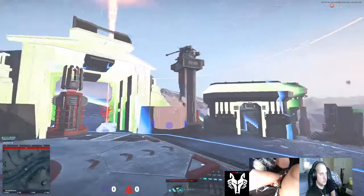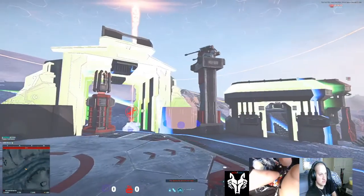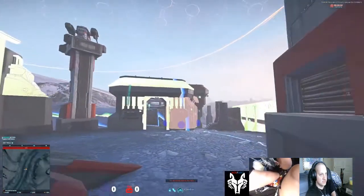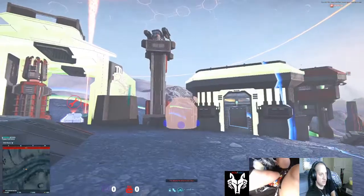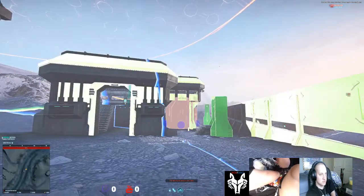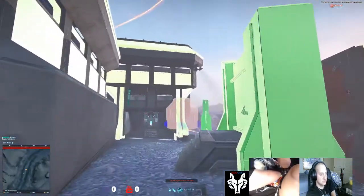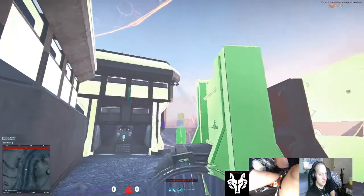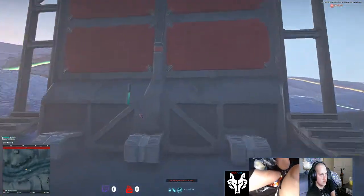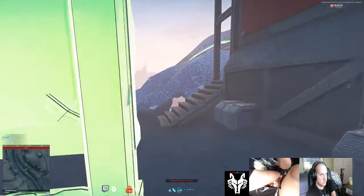I showed you in the last video about how to cloak and stuff. You go ahead and cloak, and you can see that anything highlighted green will be activated by a shield module. So we can see it's going to be the Sunday garage, the pill box, this vehicle gate, the infantry tower, not this wall but this wall.